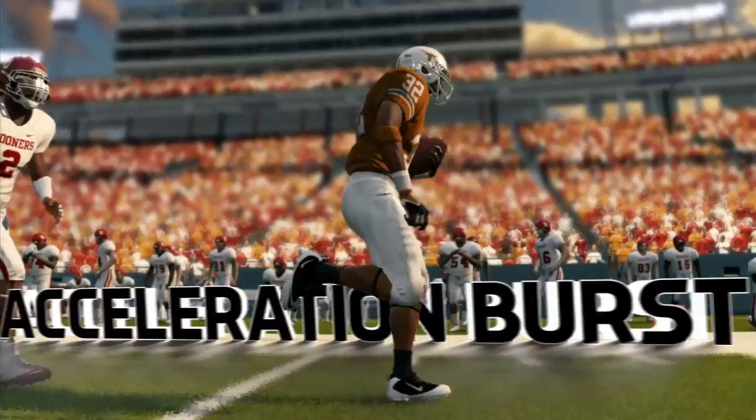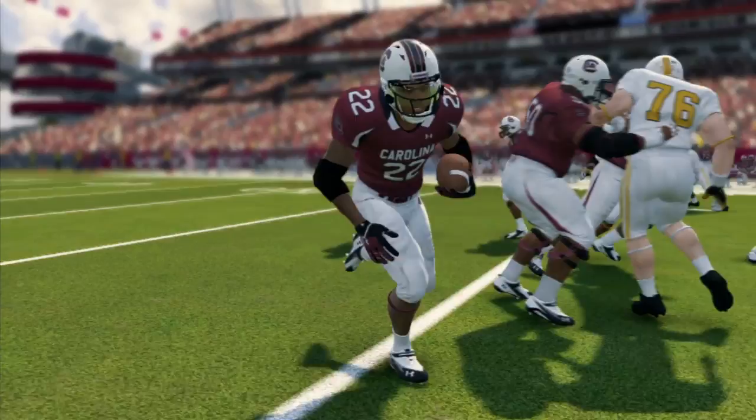One of the newest weapons you have in your arsenal this year is the acceleration burst. When you get the ball, you're gonna look for a hole or a cutback lane and quickly accelerate through it, as you would in real life.